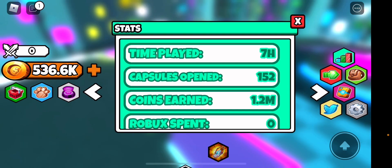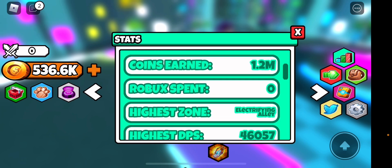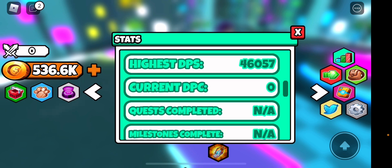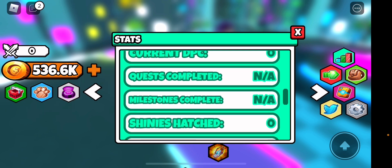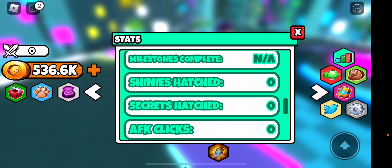I was scrolling down looking at my stats — I'd never really looked at my stats but I just thought I would. As you can see there's coins, highest DPS, quests completed. Then it says 'shinies hatched: zero' — obviously I'd probably need game passes for that. Then I saw 'secrets hatched' and I was a bit confused — there are secrets in the game!